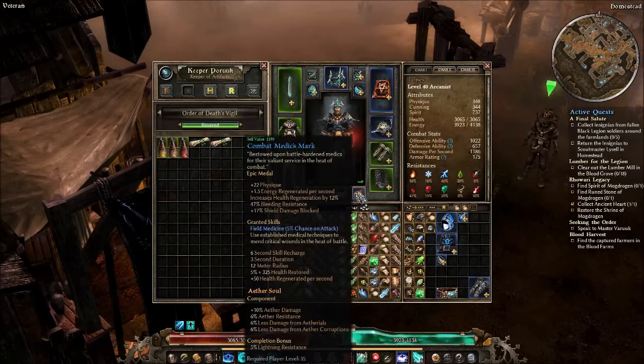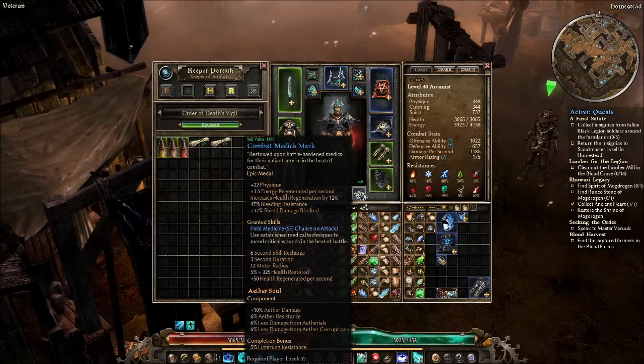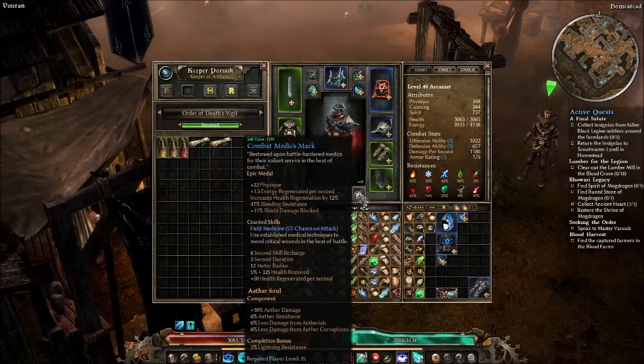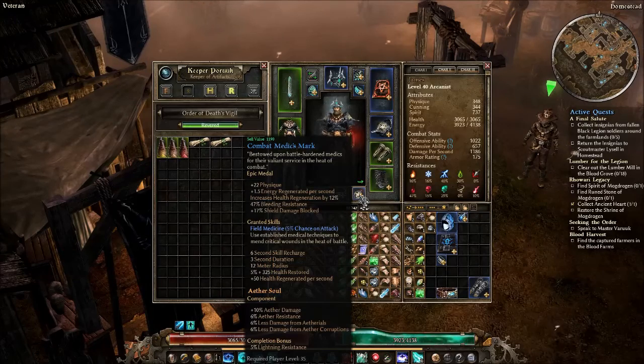That's probably why I have 350 health potions just floating around now. The Combat Medic's Mark's other stats are really solid — bonus physique is great for shoring up my physique, energy and health regen are just great, and having a good chunk of bleed resistance is quite handy. The shield block damage I'm not using since I don't have a shield, but it has other good stuff. I'm using an Aether Soul as the component — I used to have two back when they had energy regen, but now I'm just using the one, mostly for that 10% Aether damage.